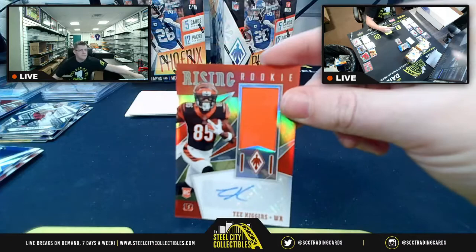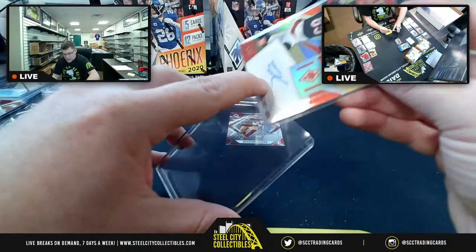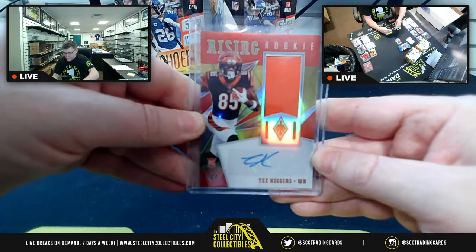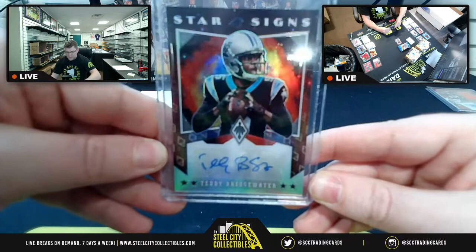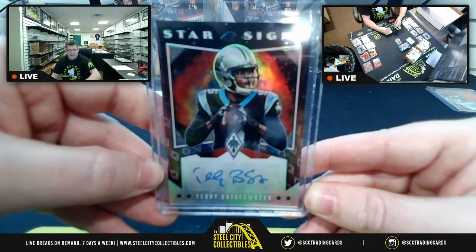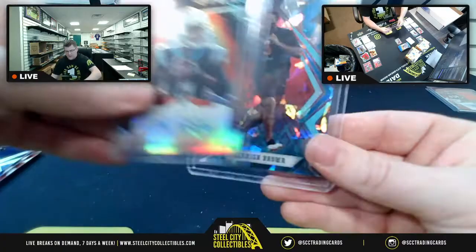One-of-25 T. Higgins Rookie Rising for AFC North — Olin. Host also recaps Nicholas's hits: the Teddy Bridgewater Star Signs and a Derrick Brown parallel rookie. Host notes the Star Signs is what Nicholas hit, and the T. Higgins number one-of-25 is ebay's effective one-of-one since it's the only first serial number.